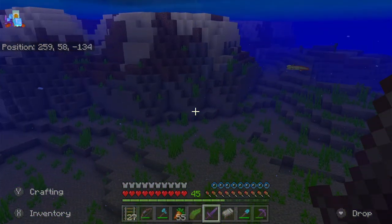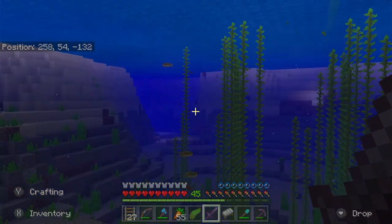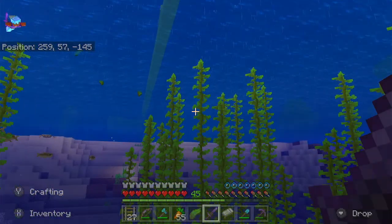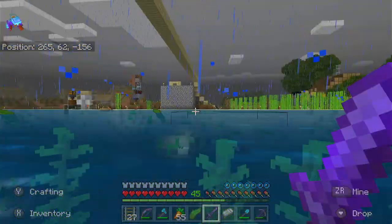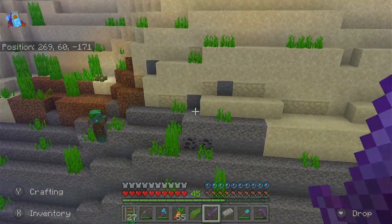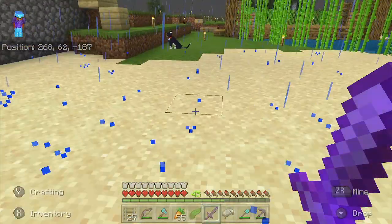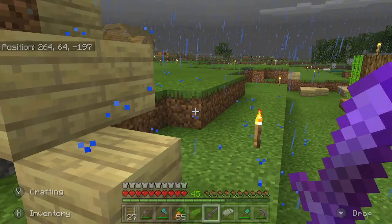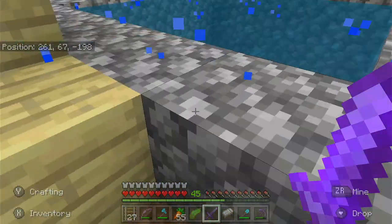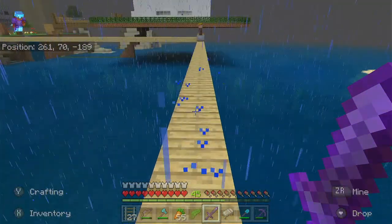This axolotl egg is the same color as the ones I already have, so is it really worth getting? I only want new colors. I already have gold and the normal one — normal ones are usually whitish-pink. I don't know what other colors there are. We'll see when we find one.